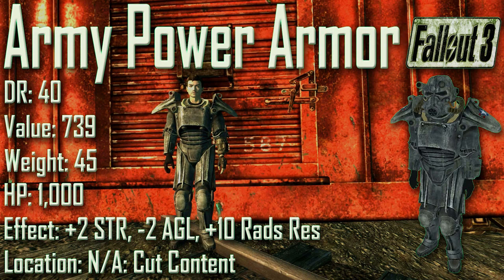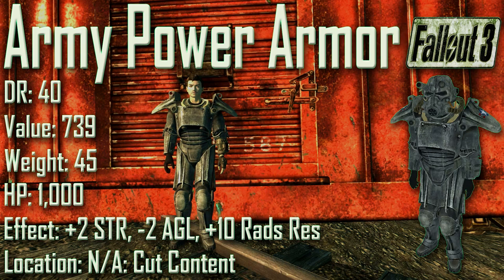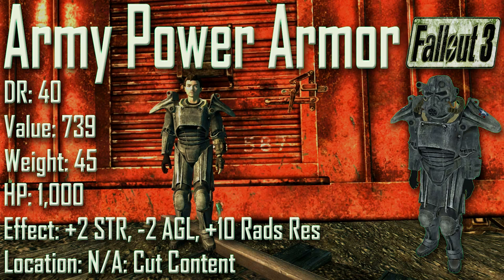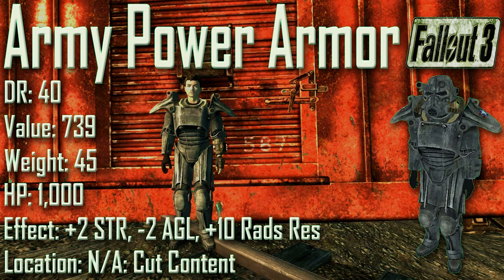The Apocalypse Gladiator Armor and Apocalypse Gladiator Helmet are physically identical to the metal armor and metal helmet. However, the Apocalypse Gladiator Armor has 700 more item health than the metal armor, and the Apocalypse Gladiator Helmet has 25 more item health than the metal helmet. Next up we have the Army Power Armor with a damage resistance of 40, a value of 739, a weight of 45, and item health of 1000.